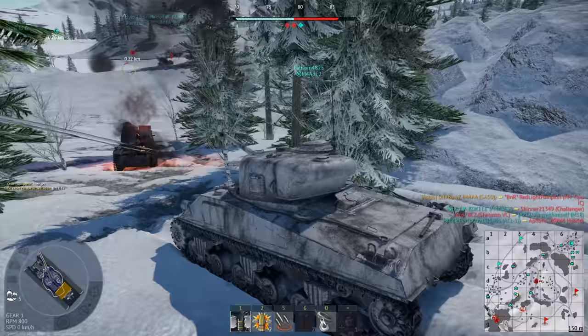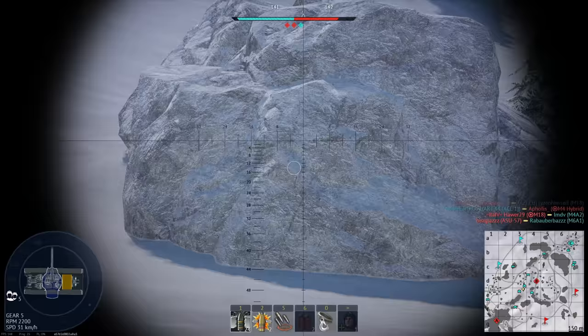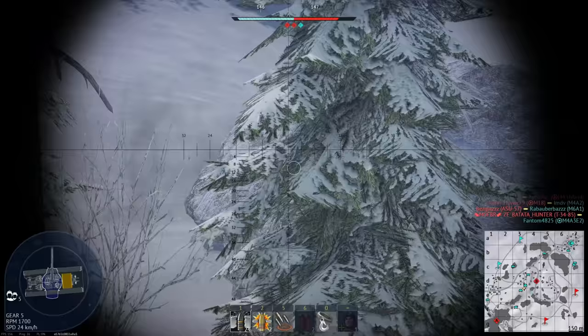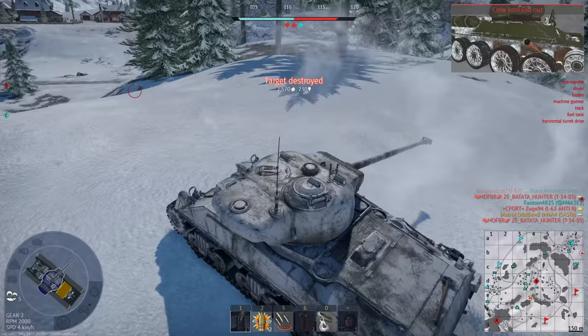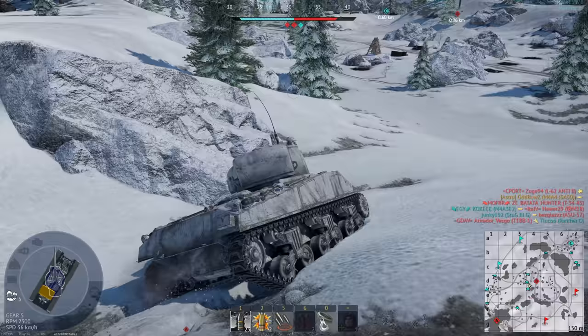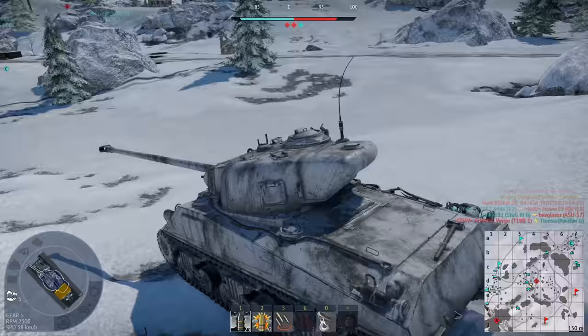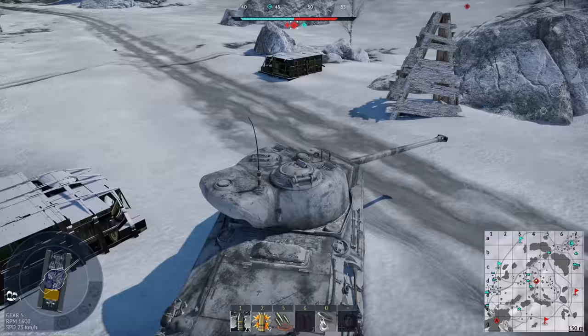I don't know why this keeps happening to me — I just keep getting Frozen Pass anyway. That's the reason why I'm playing Frozen Pass. I knew I saw a tank here. Is that a 485? And whatever thing is down here — I don't see any tracks, so it's probably behind this rock.